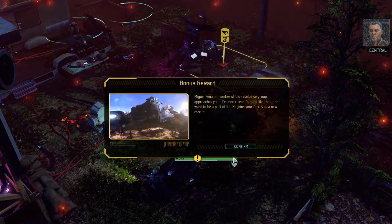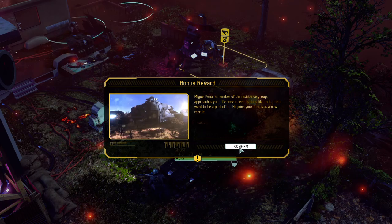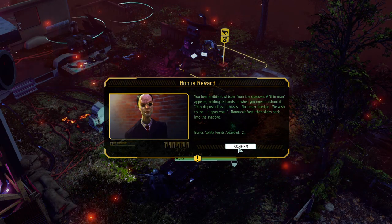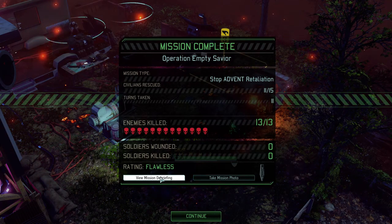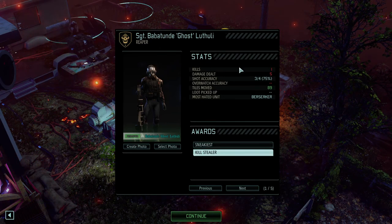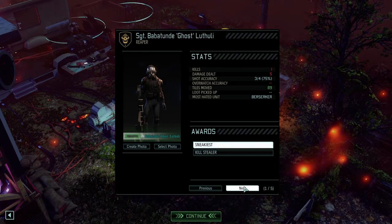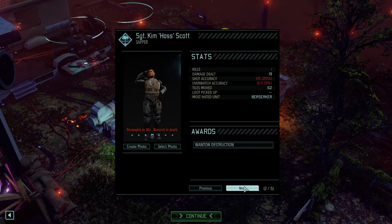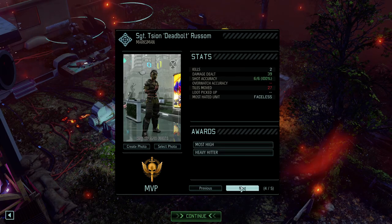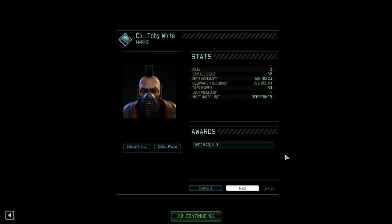We got a new recruit - Miguel Pena. And we got a Nanoscale Vest and two bonus ability points. One kill, five damage from the reaper. The remote start doesn't count, but that was two kills and 16 damage. A sapper: 1 kill, 19 damage. Field medic: 2 kills, 37 damage. Marksman: 2 kills, 39 damage. And our marine: 3 kills, 32 damage. Not bad.